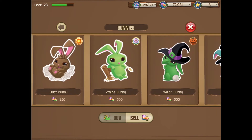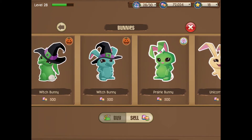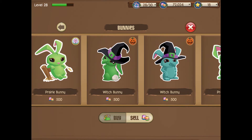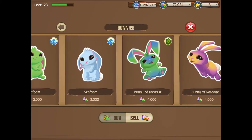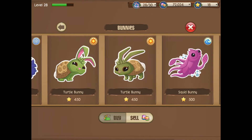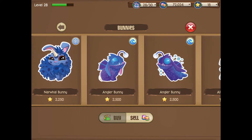In the store right now, for some reason — I don't know if this is a bug — the witch bunny and the unicorn bunny are so cheap. This is the biggest bargain of your life. I now have every Halloween bunny. Buy as many unicorn bunnies and witch bunnies as you can. All the way down, all the bunnies are on sale — the freedom bunny, the seahorse bunny, the fox bunny, the luck bunny — everything is out.